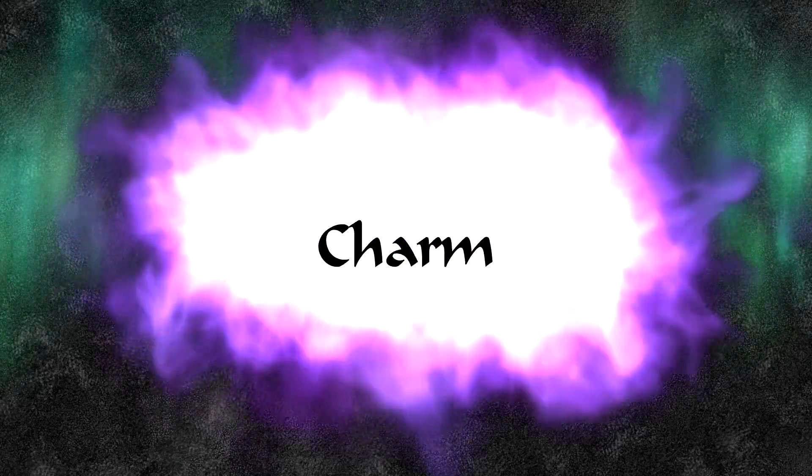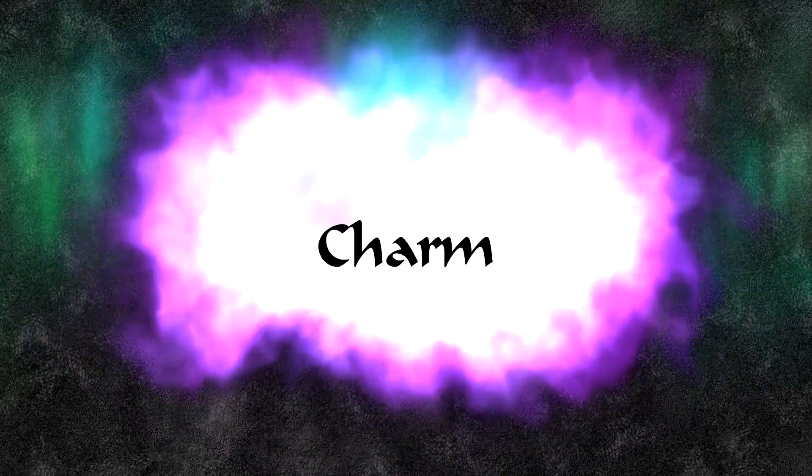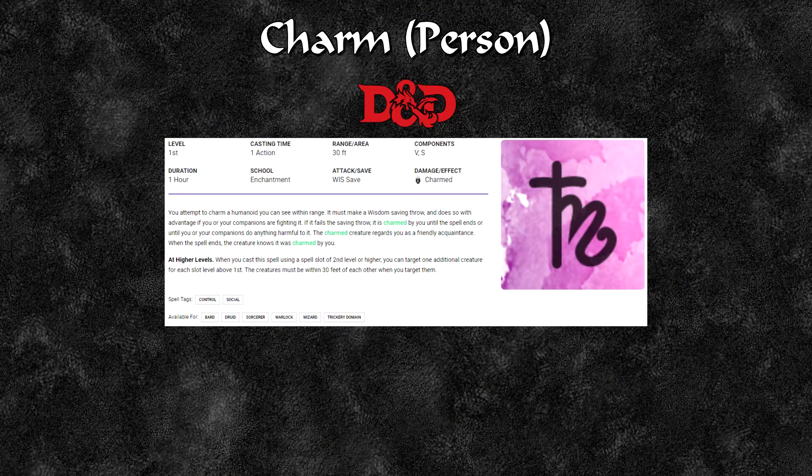Now we can look at the spell Charm. For D&D this is split into two different spells: Charm Person and Charm Monster. Charm Person is a 1st level spell available to bards, druids, sorcerers, warlocks and wizards, with trickery domain clerics getting it for free. Range is 30 feet, requires vocal and somatic components, duration is 1 hour non-concentration, and it has a wisdom save. You attempt to charm a humanoid — if it fails, it is charmed by you and regards you as a friendly acquaintance. At higher levels, target one additional creature per slot above 1st.